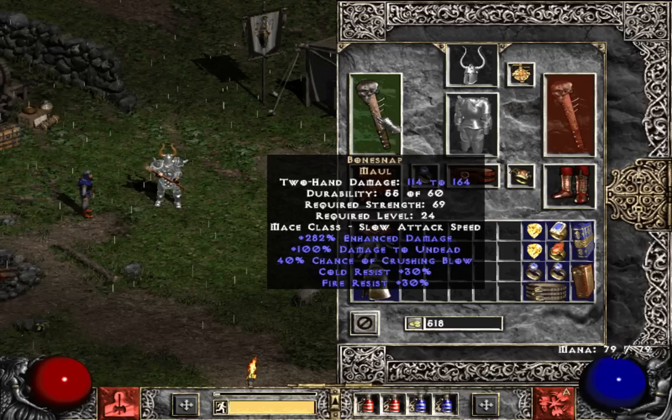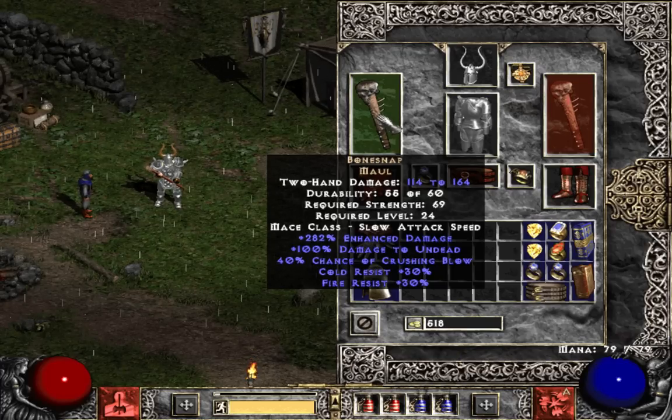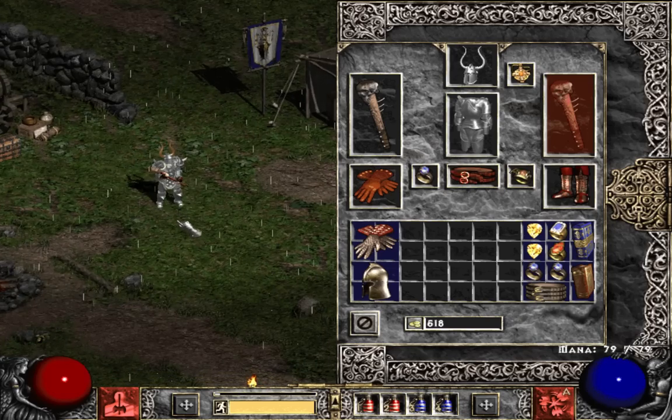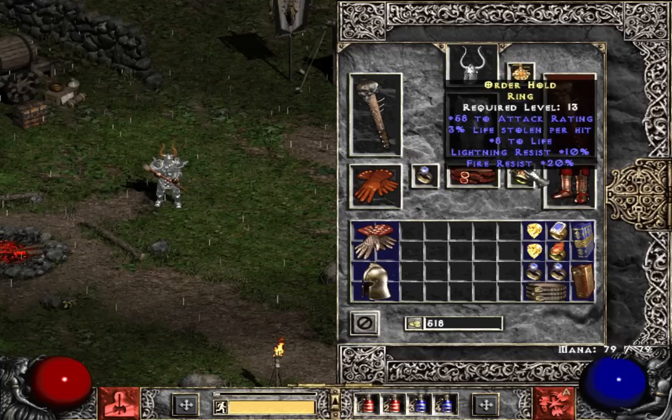When I started at level 30, I had found it by the time I got to level 36 or so. It came out to be a pretty good roll — the ED goes from 200 to 300, and this is 282, so pretty good. The other little thing I found was a nice little ring: little life stolen, little bit of attack rating, dual light and fire res.